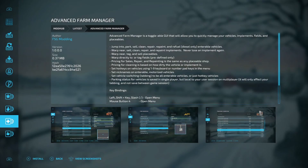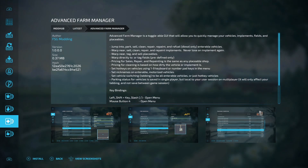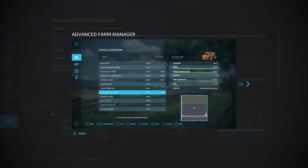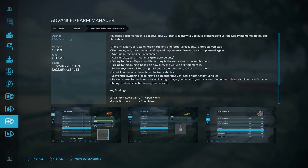The next big PC mod is the Advanced Farm Manager from FSG Modding. It's a toggleable GUI that lets you quickly manage your vehicles, implements, fields, and placeables. You can jump in, park, sell, clean, repair, repaint, and refuel vehicles. Prices for sale, repair, and repaint are the same as any placeable shop. Cleaning pricing is based on how dirty the vehicle is. You can also set hotkeys, nicknames, and vehicle switching. It comes with its own tab interface — this looks really good.